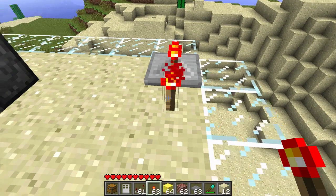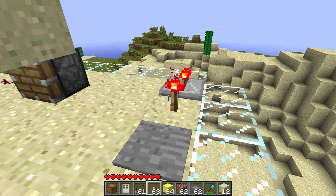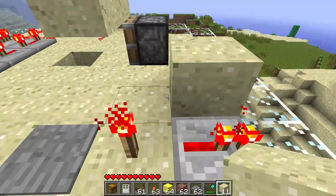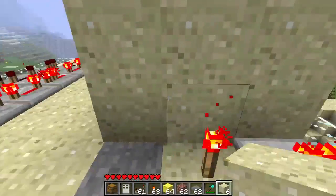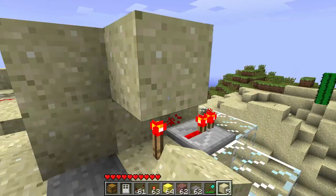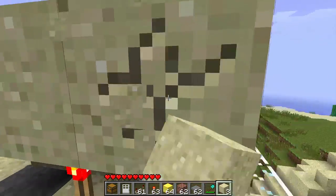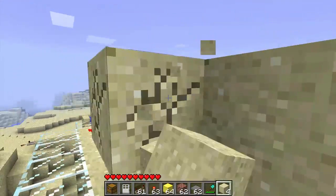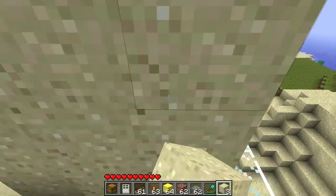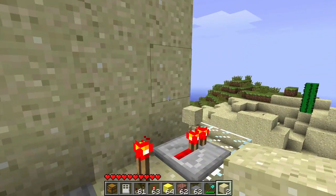Redstone torches are one of them, pressure plates are one of them - that's just an example. Basically most blocks that are not complete blocks will destroy sand on contact. Something funny is that it will not destroy them when placed directly over them, but it will indeed destroy them when placed at least one block over them.